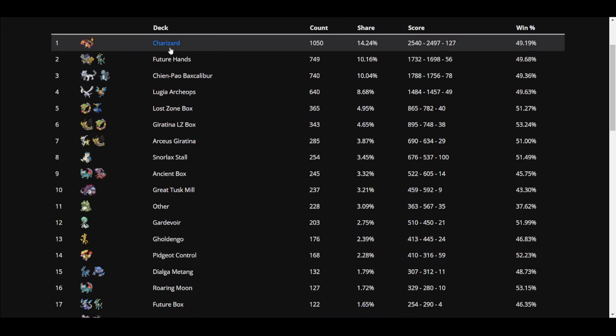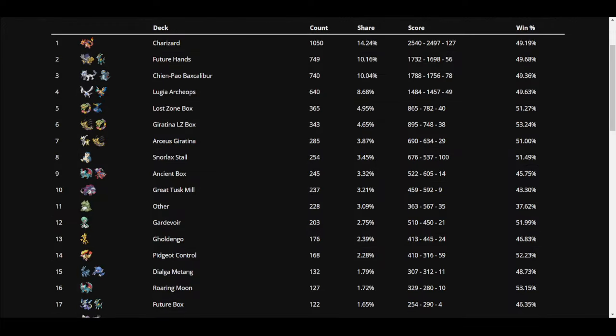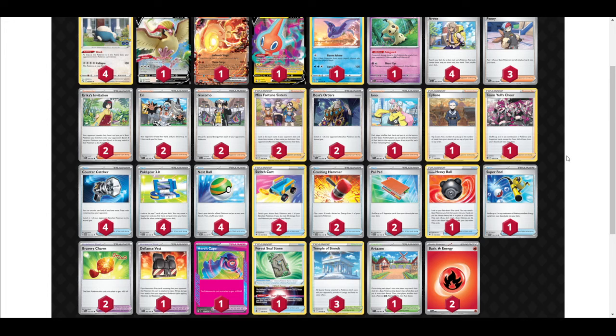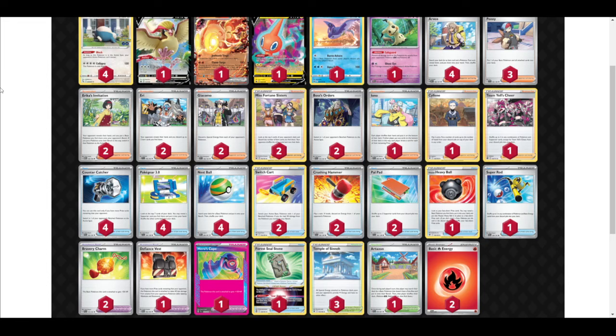I don't think Snorlax's Great Tusk matchup is amazing either. A lot of people who play Control, especially more complicated builds, are very familiar with Control, so they probably have a better idea of what they're doing. Keep in mind there are probably some nuances, so if you think they're setting you up for a trap, they probably are. Hero's Cape — they only run one copy, so Lost Vacuum can be very good. They also run Penny, so they can heal and scoop up a basic Pokémon from play into their hand. That's the stall aspect of Snorlax Stall — it will heal them, so don't bank on them not having Penny, because they probably will.